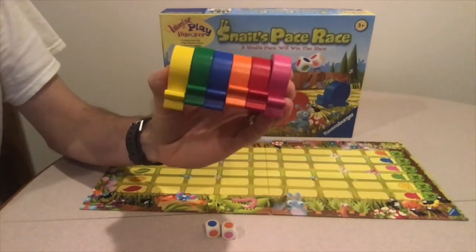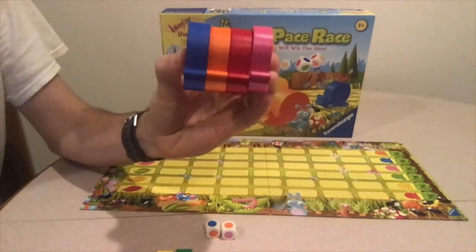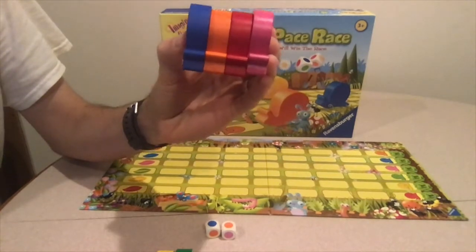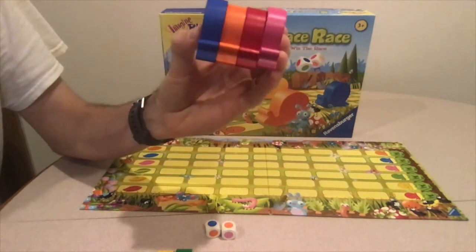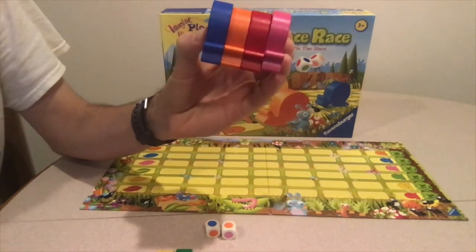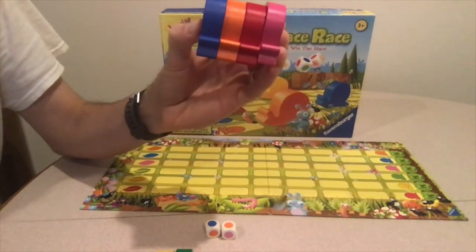On a scale of one to six snails, I would give this game four snails. It's fun and great for younger players. It helps young learners with colors and counting. It's a very quick game and a snail is basically always moving on every turn. The game is so quick the maker says 15 minutes, but we found it to be more like five minutes, so you can just play and play again.